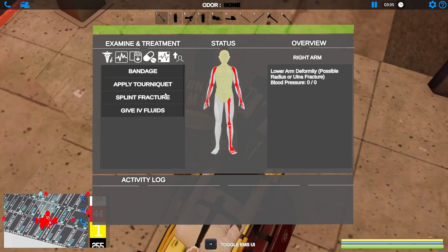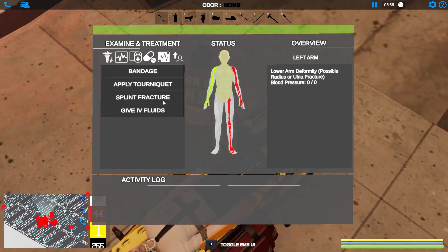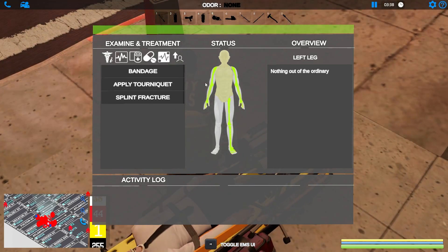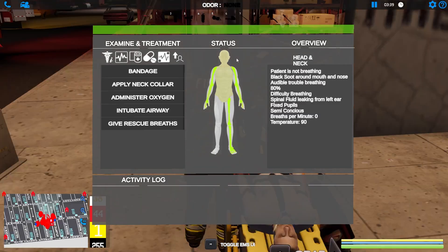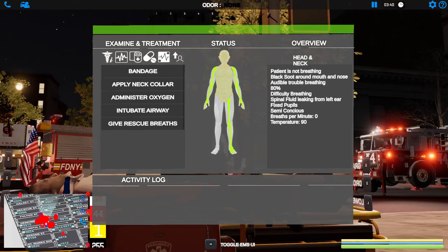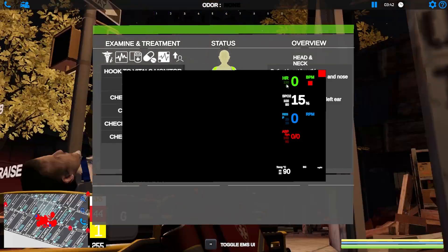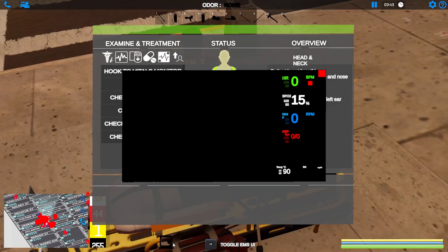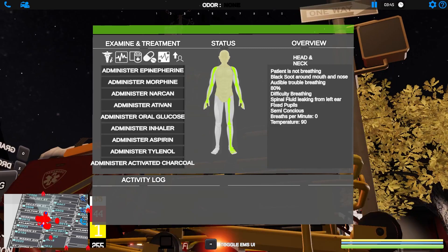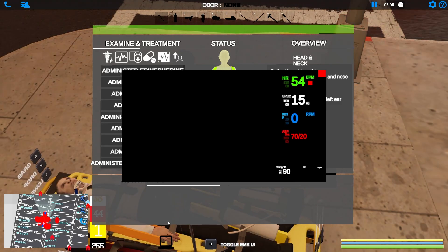Let's give him an IV. Oops — I gave him two IVs, sometimes they do that. Let's splint that one as well. Let's administer oxygen, then hook him up to the vitals monitor — it seems like it's working now. He's still not back with us yet. Let's give him epi when in doubt. Yes — he's back with us! 54 beats per minute.